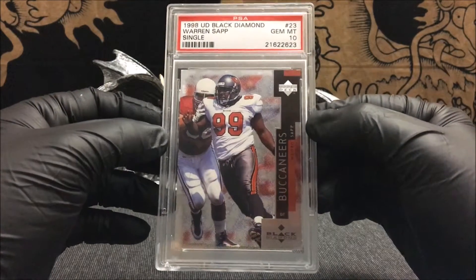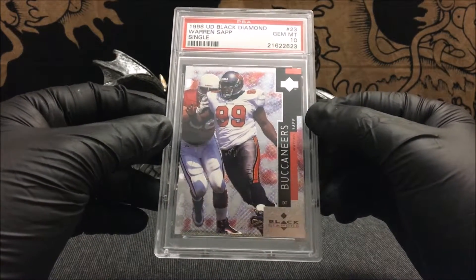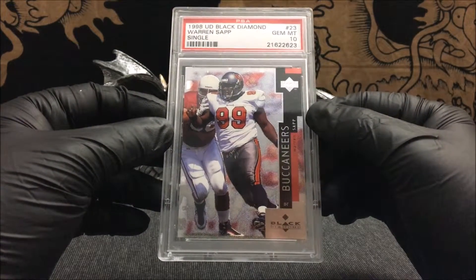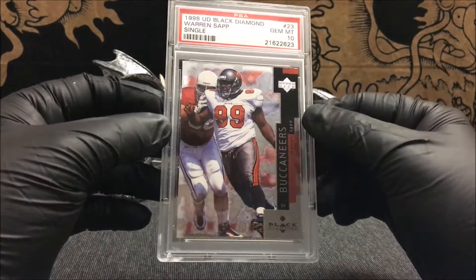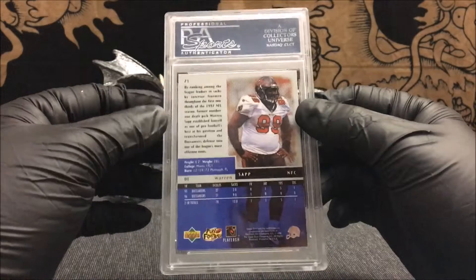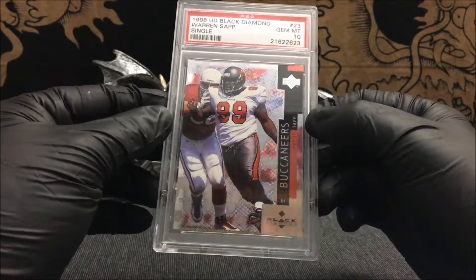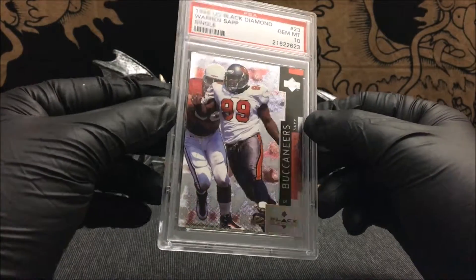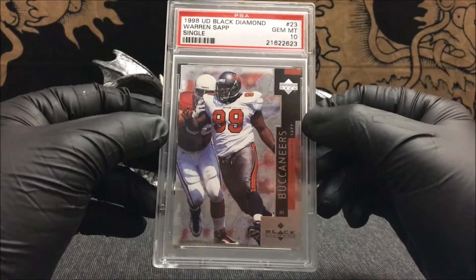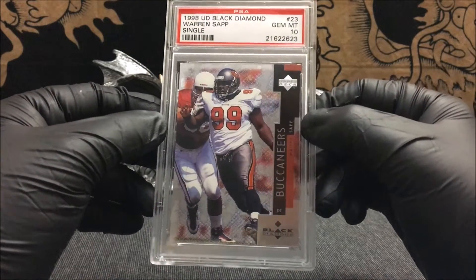I'm still continuing to work on my Marshall Faulk master set, keeping my eye out for some pop ones and other cards I think would be really nice to have in the collection. But I'm also now trying to get at least one PSA 10 of every Pro Football Hall of Famer, so this 1998 UD Black Diamond PSA 10 Gem Mint of Warren Sapp fits nicely into that collection. There are a lot of Hall of Famers I don't have yet.